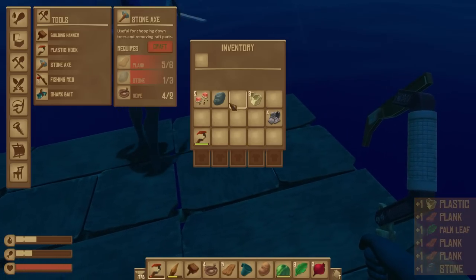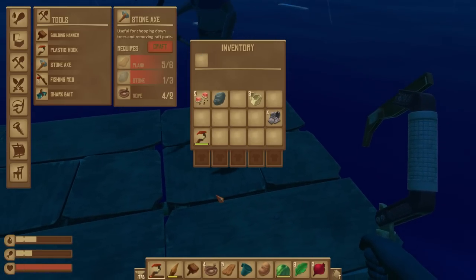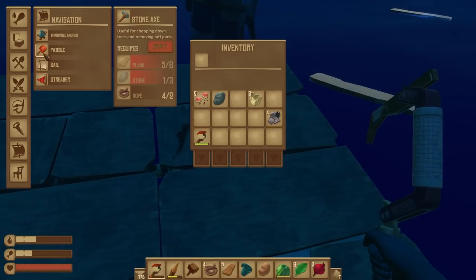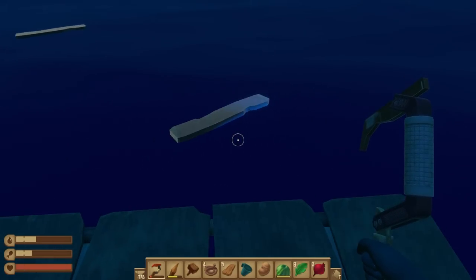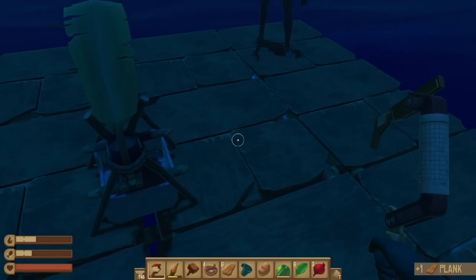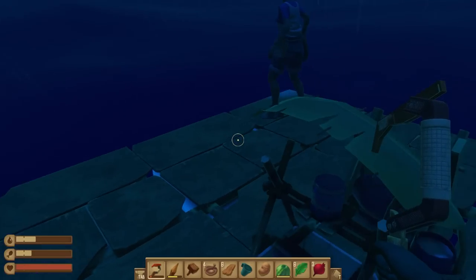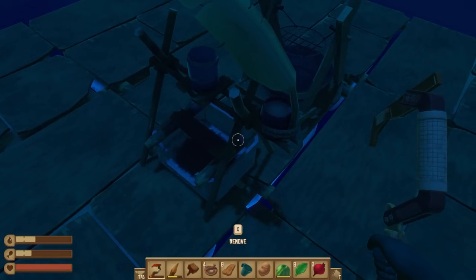I totally nabbed that one away from you. I've got one piece of stone — that's very nice to see. I will try and make myself a grill. Oh, I can make a grill. Perfect. If you can just pop it next to the water, that'll be amazing. So we've got food and water — that's a good start.